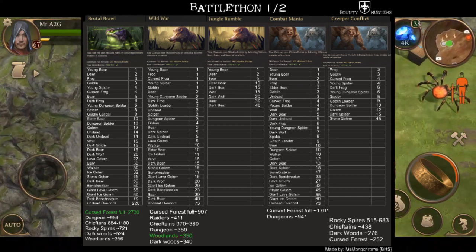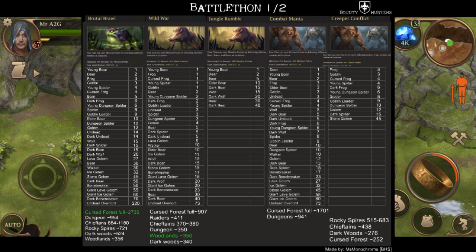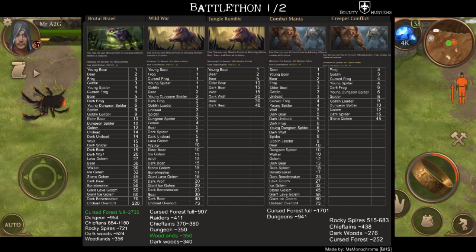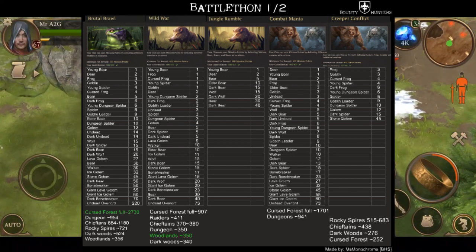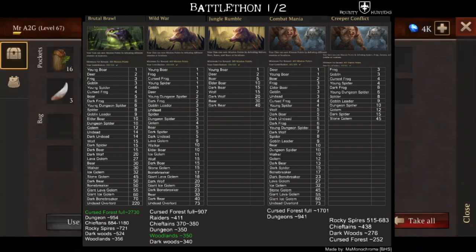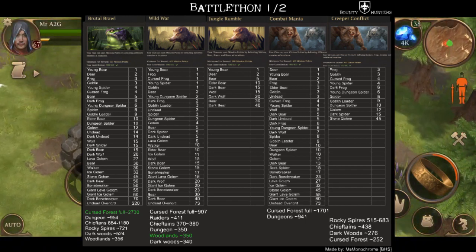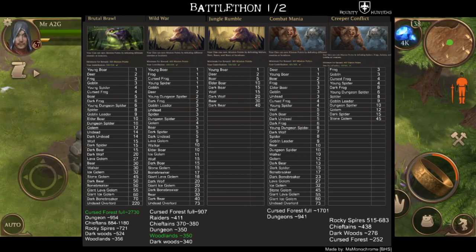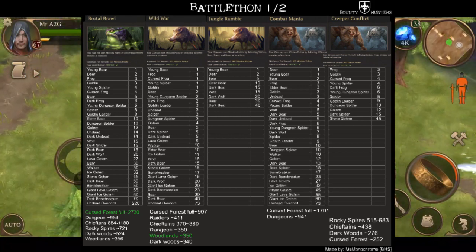So what we're looking at: we've got the Brutal Brawl, Wild War, Jungle Rumble, Combat Mania, and the Creeper Conflict. Take your time and have a look at it. What you're looking at here - you've got the minimum contribution points value for each single one of them, and from top to bottom, least to most, the points it's going to give you per enemy that you kill is provided on this table. This will give you a better guide to go through each zone.